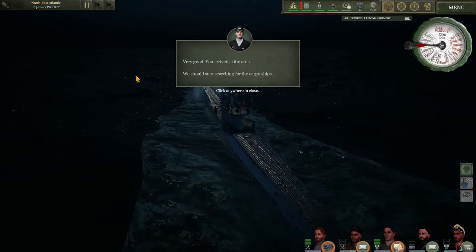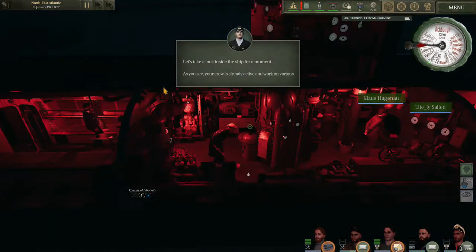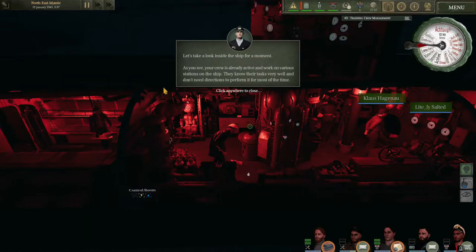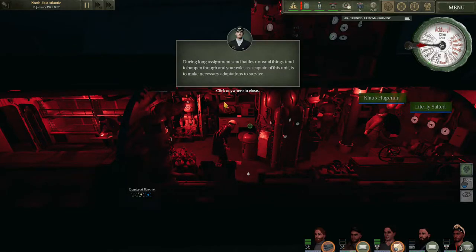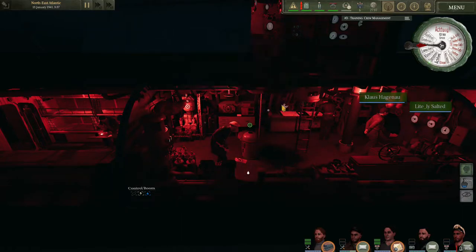We arrived in the area and should start searching for the cargo ships. Let's take a look inside the ship — the crew is already active and working at various stations. They know their tasks well and don't need directions most of the time, but during long assignments and battles unusual things tend to happen, and your role as captain is to make necessary adaptations to survive. For this reason, the officers have been asked to leave stations so we can train micromanagement. It's actually forcing us to learn how to micromanage the boat — that's good.